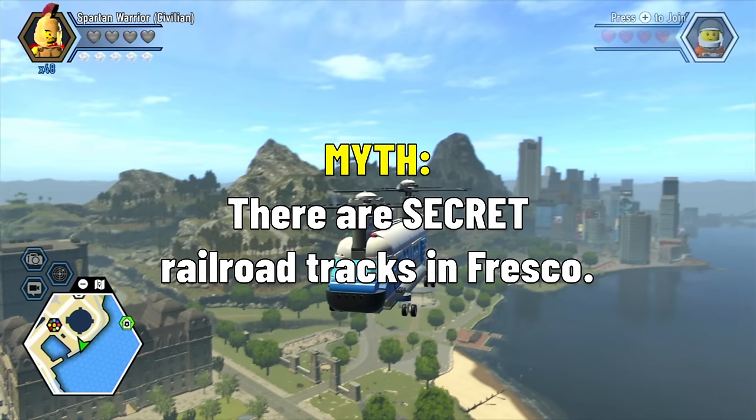If you have the instant vehicles red brick equipped and then enter and exit a level, the text at the bottom of the screen will remain there forever. We entered a level and left, and the text is literally not disappearing. However, if you stay in the water long enough, a new pop-up — 'hold A to return to land' — will fix it.